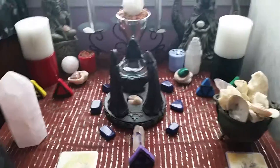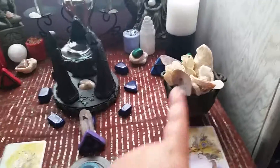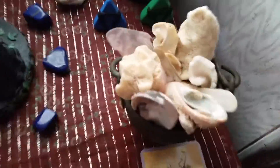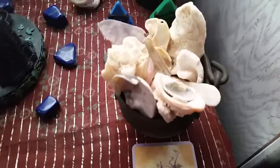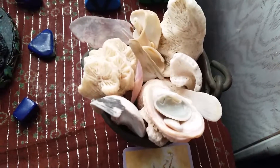We have the Rose Quartz Point, and then opposite that is the Cauldron, which is also in my Witchy Haul video. The Cauldron is filled with a ton of seashells — most of them are from the box I showed you in my last video, along with a few of my own shells. Let me focus the camera, because this looks really cool.